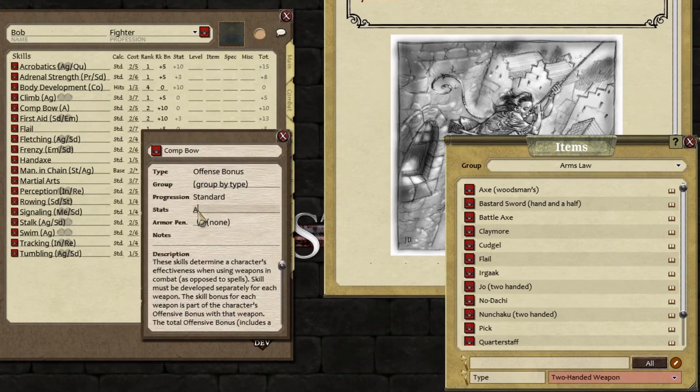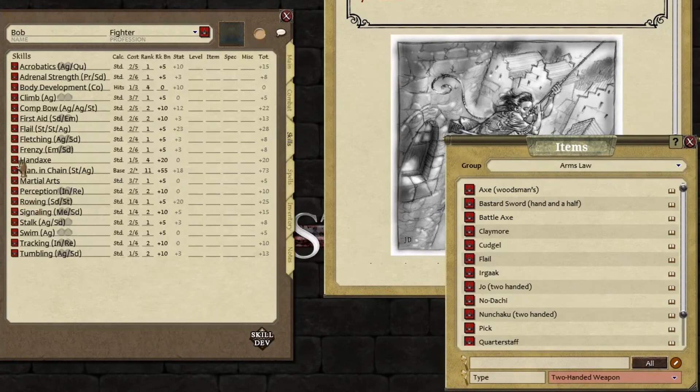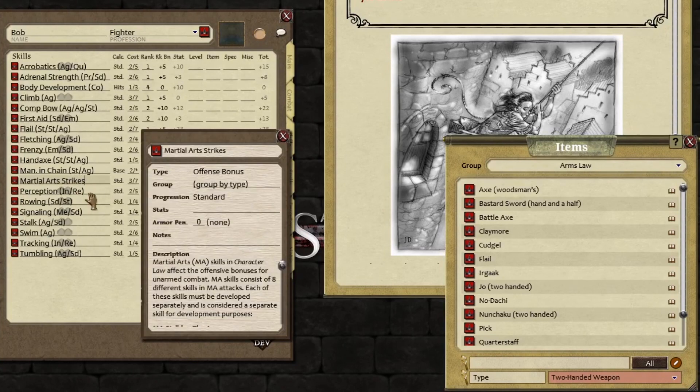Weapon Skills — you need to start associating what those are. A Combo: the stats for that are AG, AG, ST, or DT, ST. For the Flail, it's Strength, Strength, Agility. And for the Hand Axe — same thing: Strength, Strength, Agility. While we're here, Martial Arts Strikes — I always forget what the stats are for here. Let's just say strikes are Strength, Strength, Agility. I don't think it is that — that's alright, you fix it; you know what it is and you've got the time to check this.